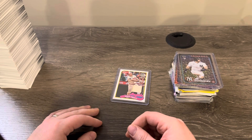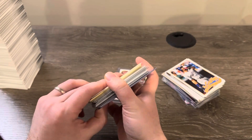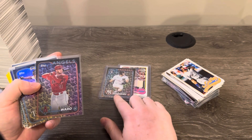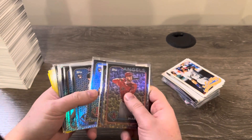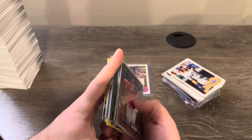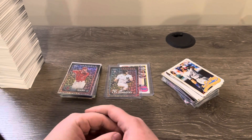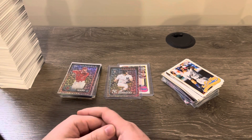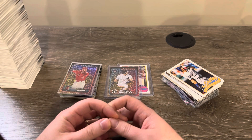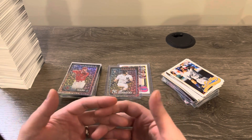When you think about it - not even counting the inserts - look at all these parallels we got, including the Jasson Dominguez egg parallel and the one relic card, which you would get in a hobby box anyway. This was all out of $150 worth of retail. I think retail might be the way to go for Series One. It wasn't the case last year, but with all these new additions making retail more enticing, things have changed.